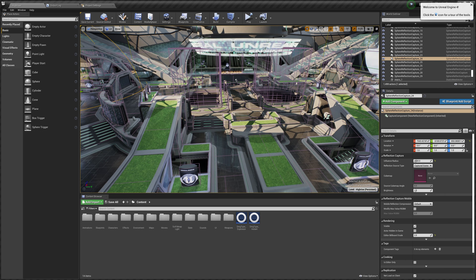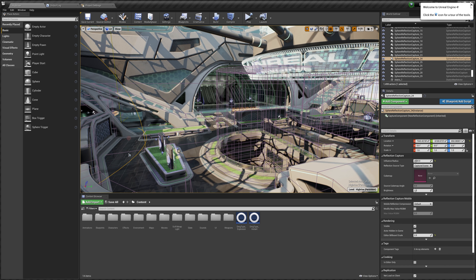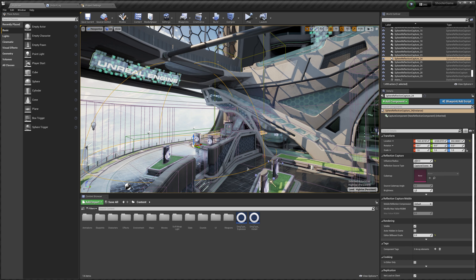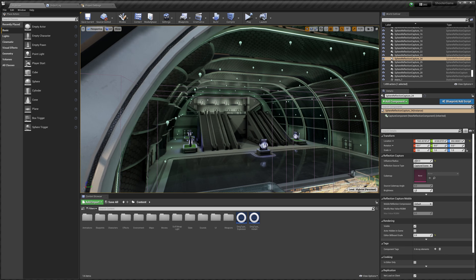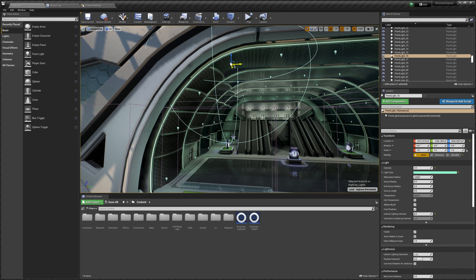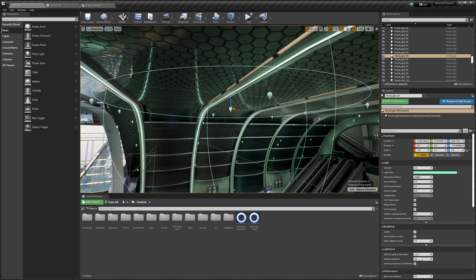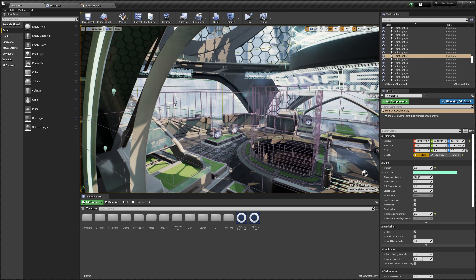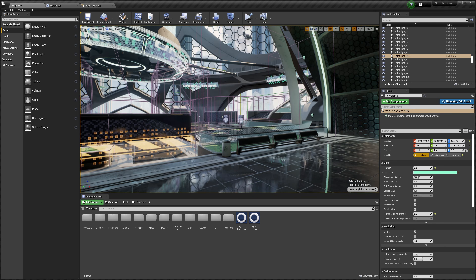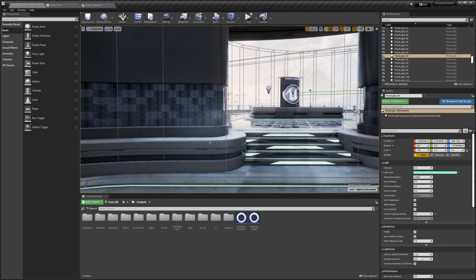With all that out of the way, let's get right into the video. So here we are inside of the project. What's interesting is you actually need to download Unreal Engine 4.27 — they never got around to updating this project for Unreal Engine 5. A couple of interesting facts: they used static lighting. They have a bunch of point lights using baked lighting for the scene, so none of this lighting is dynamic. They're also using screen space reflections, which you'll notice if you stare at the floor.